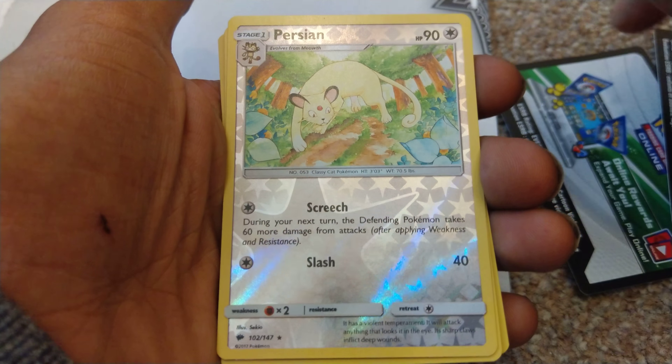We got four code cards because you get one which is underneath the Blackstar promo that you get in this pack, and then three were obviously obtained from each booster pack that was in this. So that was the first one, that's the second, that's the third, and that's the fourth.